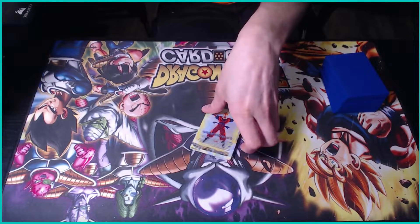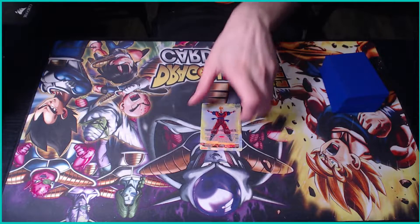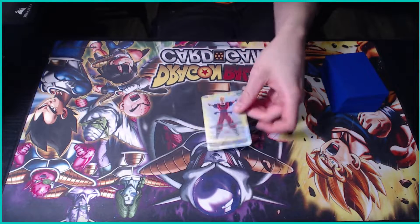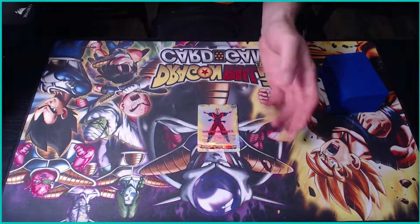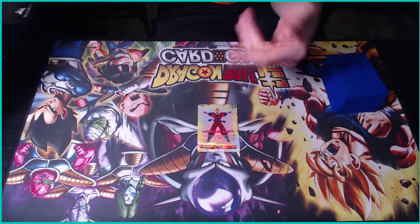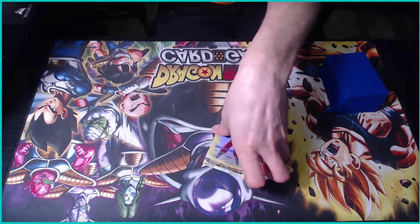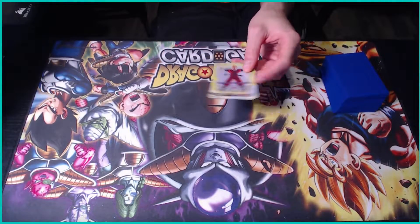This auto can be triggered before your opponent can negate, so when your opponent attacks you can activate this auto to restand one of your Trunkses and then use it as a blocker. That's how the ruling is — it's on the website. It's a very cool ruling; it gives the deck more defensive options because you can restand one of your blockers, negate, and then use your blocker for the next attack.